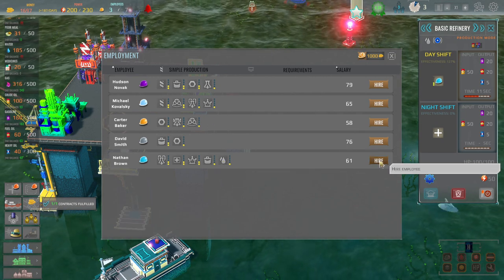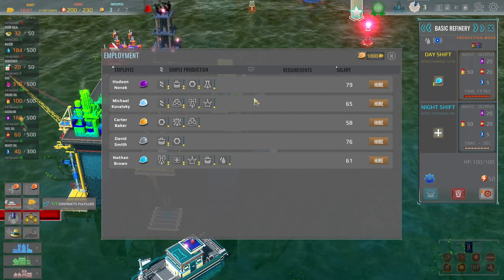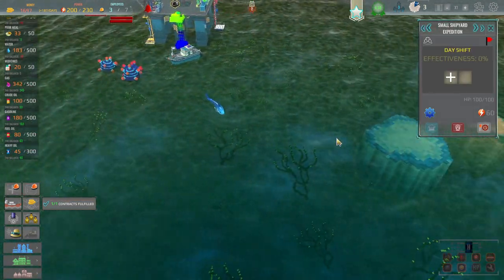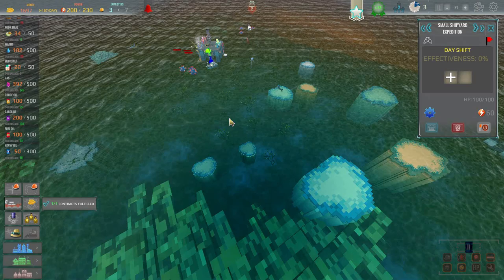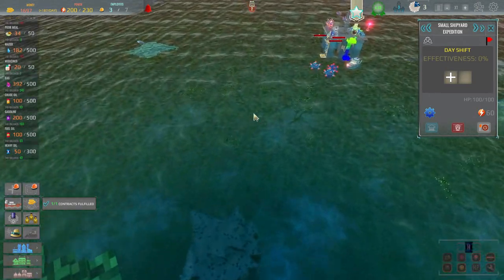I'll hire you just so I can have a nighttime person — actually we'll wait until nighttime then I'll hire them. There are expeditions too — we can send people out to go do expeditions to these little islands or something. Oh my god this map is big, I thought it was gonna be a lot smaller. Our main goal is to destroy those mines which I feel like would be super easy.